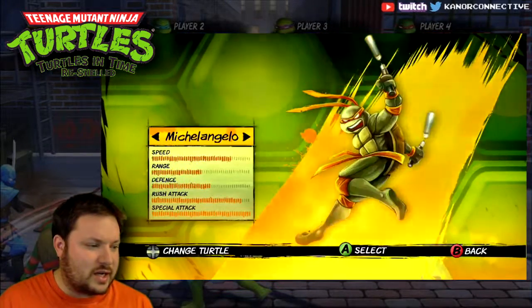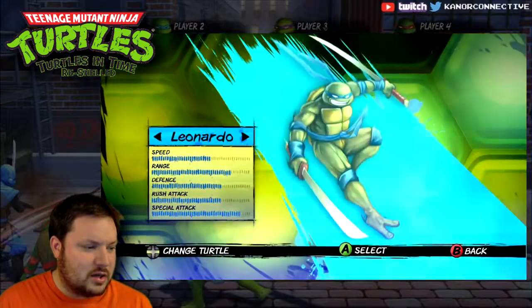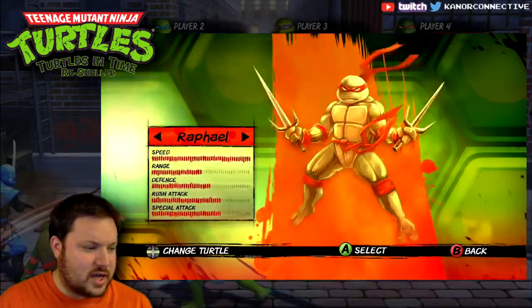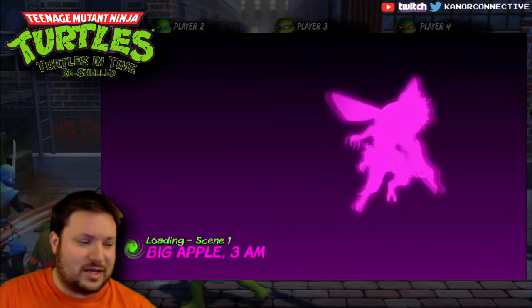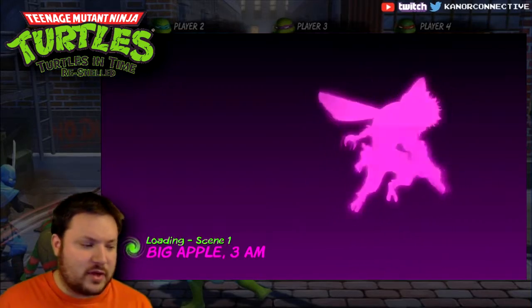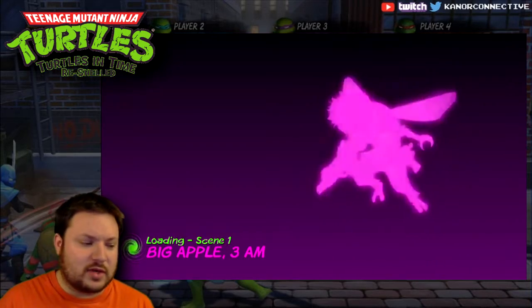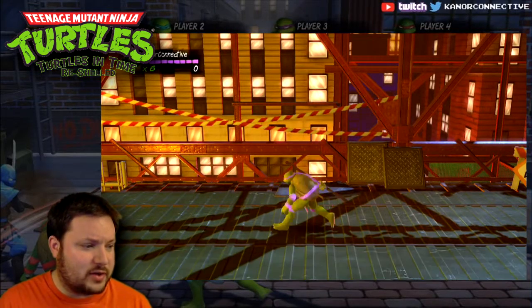We're going to play on normal just to get through it. They all have their own stats — different range, speed, defense, rush attack. But I always play as Donnie, so we're going to choose Donnie and move right into the first level. We'll probably do two levels per video, like I did with the last playthrough.